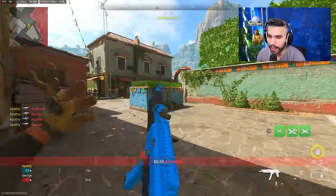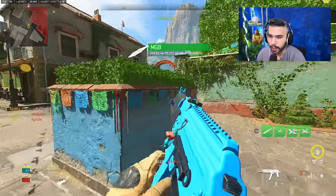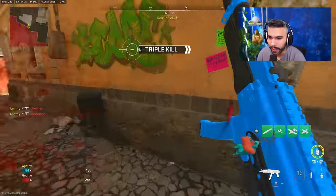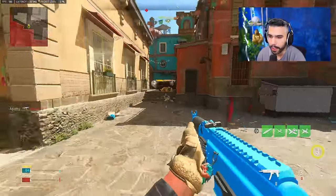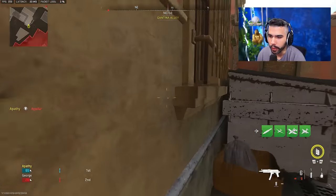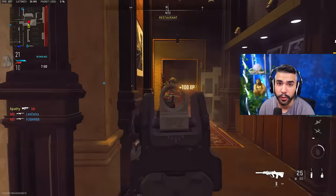Jump shotting has a slightly slower ADS than regular ADS — there's a little bit of delay. The key is you want to ADS while jumping. Jump, then ADS midair. You want to ADS before you even come around the corner, so that by the time you're around it, you're already aimed at your target and can shoot.